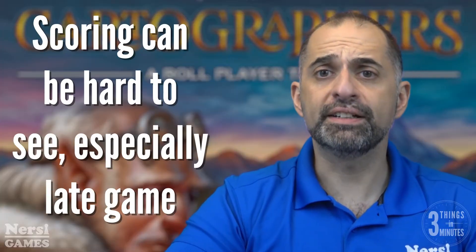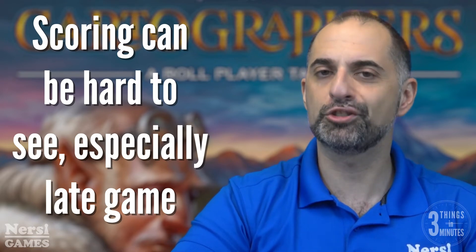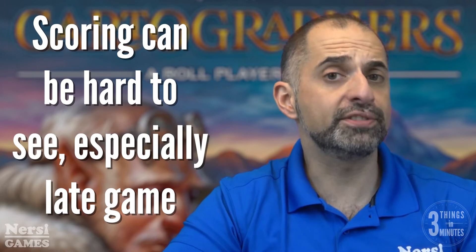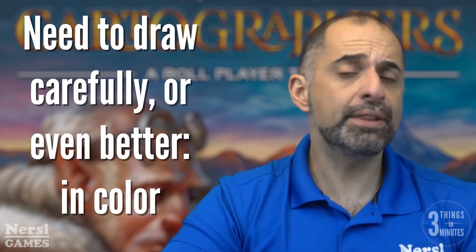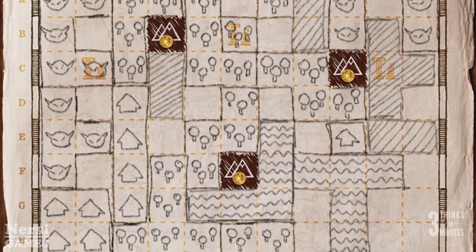Points to consider: some of the scoring parameters are a bit harder to see and figure out than others, especially some of the ones that rely on adjacency and terrain types. Especially later in the game, when your map is busy, scoring can slightly slow down an otherwise fast game. To help with that, you have to be a little bit careful about how you draw your map to ensure that each terrain type is clearly visible. That shouldn't be too hard, because each terrain symbol is rather distinct, but how much you enjoy that depends on how much you like to draw.